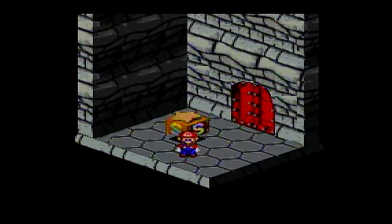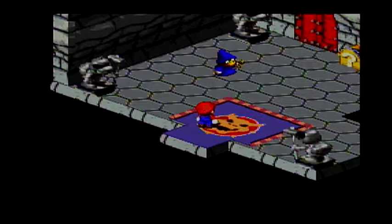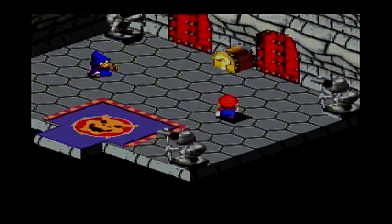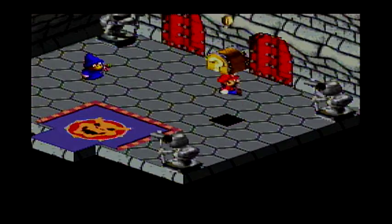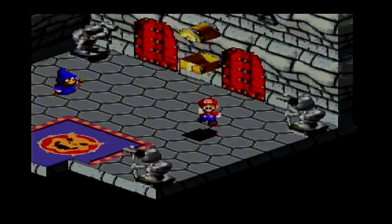Welcome back to the playthrough of Super Mario RPG on the Super Nintendo by That One Gamer. We defeated the brainwashed Magikoopa, met Krakko one more time to get the best armors in the game, and now we can finally continue on and get to the end of the castle.